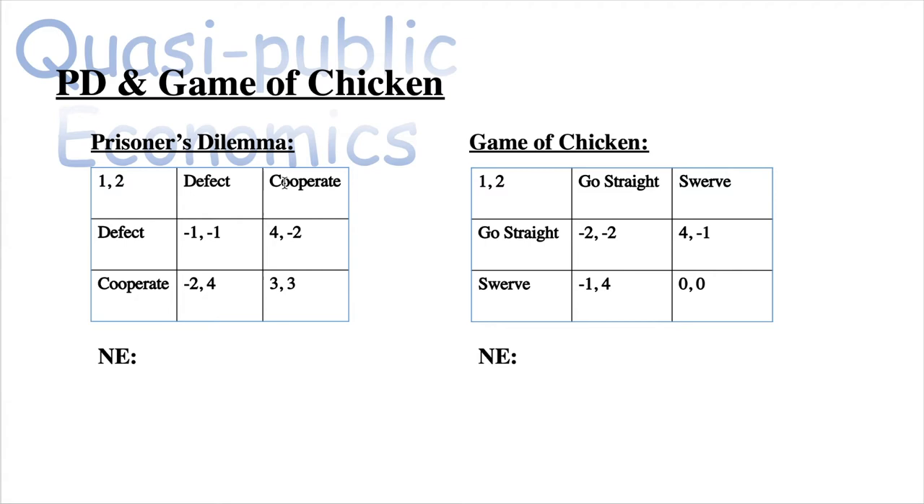These numbers are not exactly coordinated with literal years served — they're just a general example. Similarly, if player two cooperates but player one defects, player one gets four utility and walks free while player two gets minus two. If both players cooperate and neither confesses, they both get a utility of three.